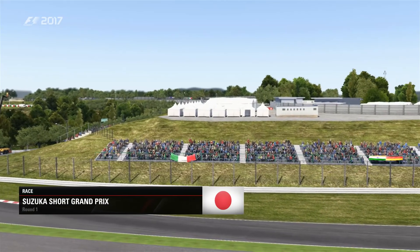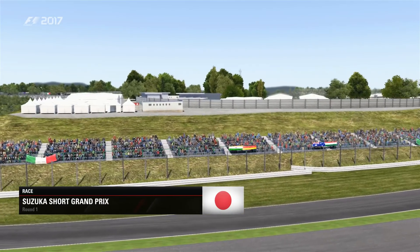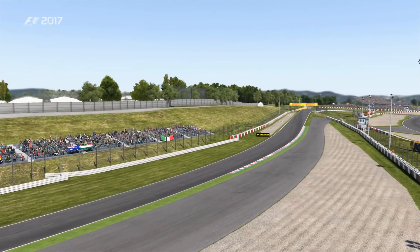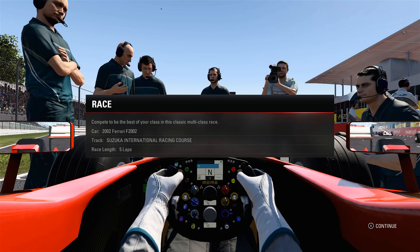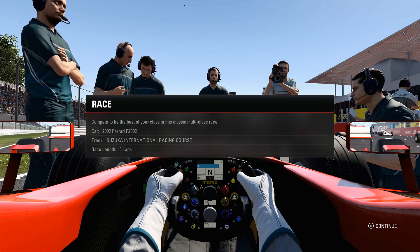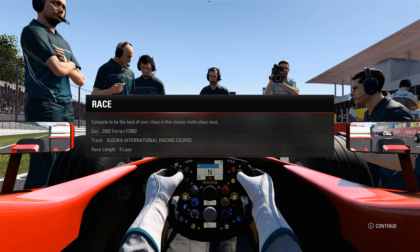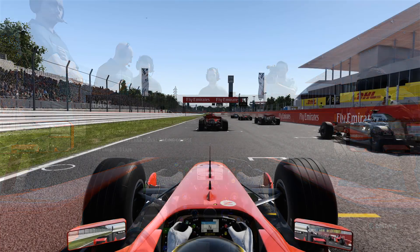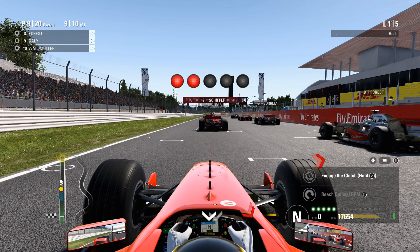Here we are then, the calm before the storm as we wait for this field of iconic cars to burst into life for the historic Invitational event today. What is up guys and welcome back to a brand new video. Today we're starting off in a little bit of a different setting — we're in a classic car race around Suzuka driving Michael Schumacher's F2002 and we're starting from 9th place.